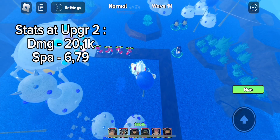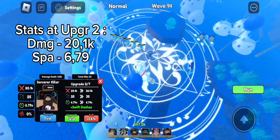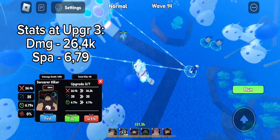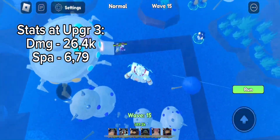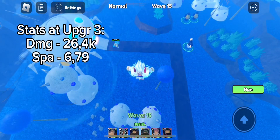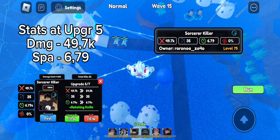Avatar — his stats are pretty good. He does 8k with a 6.79 SP8. The animation is kind of cool. At the third upgrade he gets a cone and his damage is at 20k with a 6.79 SP8.